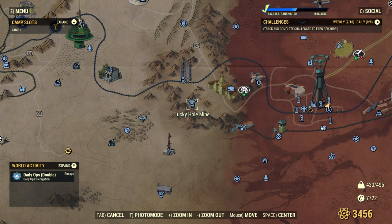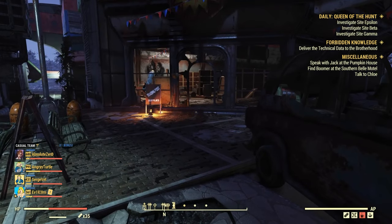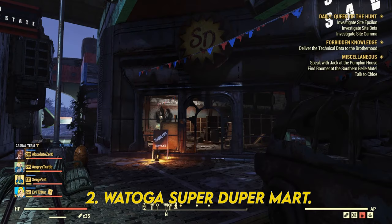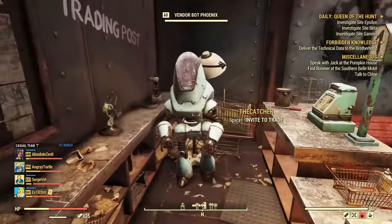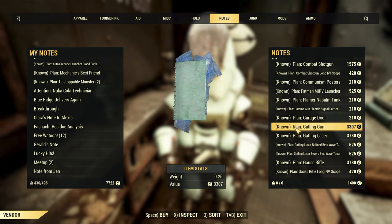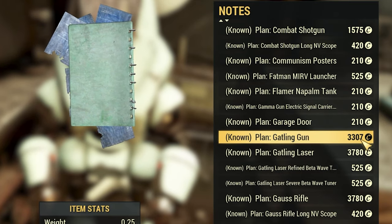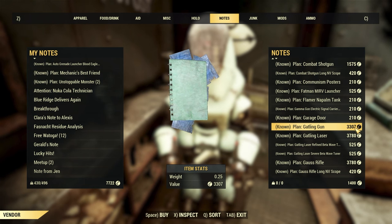Your other option is learning the plan and crafting those Gatling Guns yourself. You will find the plan in Watoga at SuperDuper Mart — that's exactly where I am now — and this vendor bot will sell it to you. Unfortunately it's not cheap; you will find it under the name Gatling Gun and it will cost you around 3k caps. Depending on your charisma it can go a little bit cheaper, but it is still an expensive plan.